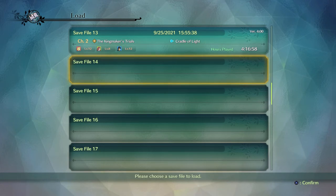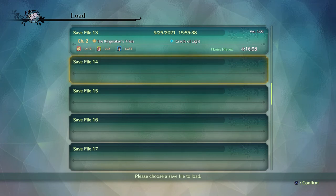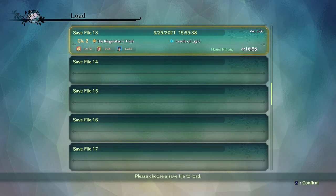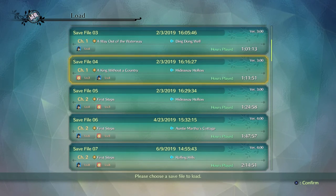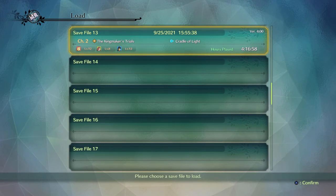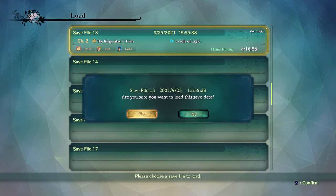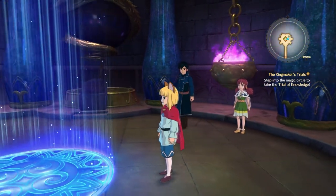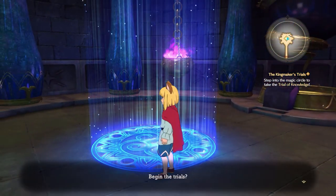The King's Cradle, also known as the Cradle of Light, is basically where we can find a Kingmaker for Evan, because he needs the Kingmaker and the only way to do this is by passing Trials. That's where we're at right now. We're on version 4.00, actually on chapter 2. Unfortunately, it's only Evan allowed to go in — I have to leave Roland and Tani behind. So here we go, beginning the trials.